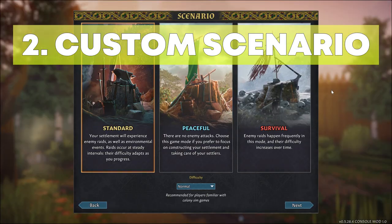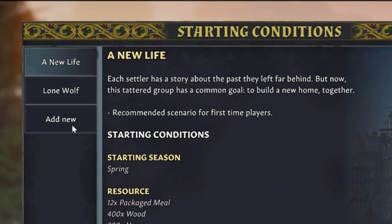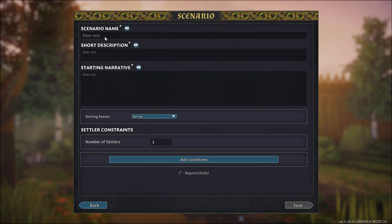Now I will show you a different way which requires starting a totally new game. When you select your game mode, on the left side of the starting conditions screen you will find an option named 'Add New'. Here you can create your own custom scenario. Type in the name, description, and narrative, then choose the starting season. The Settler Constraints option lets you write in the number of settlers you want to start with.